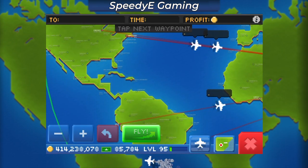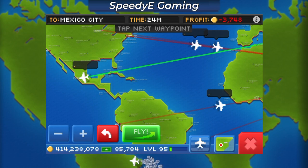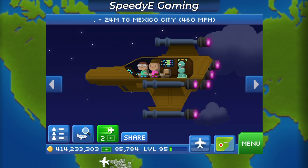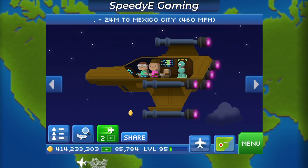As an FYI, the Lost and Found and Global Events have been activated on the Android version of Pocket Plains. I'll be going over those features in a future video, but for now thanks for watching. I hope you enjoyed it, and I'll see you guys in the next one.